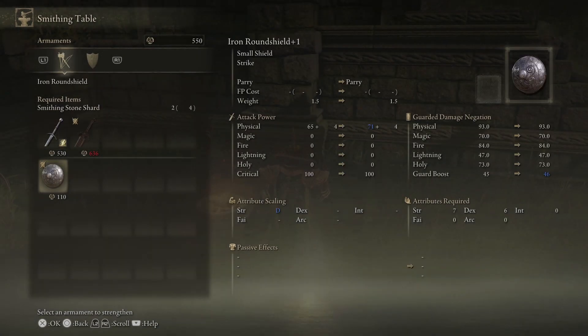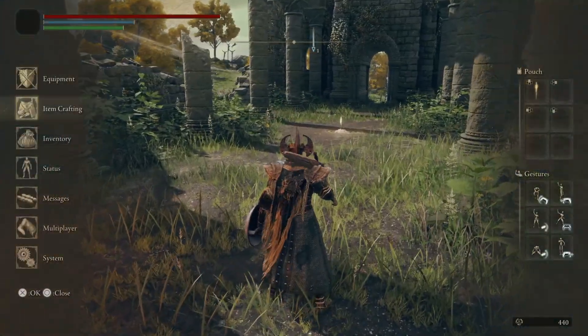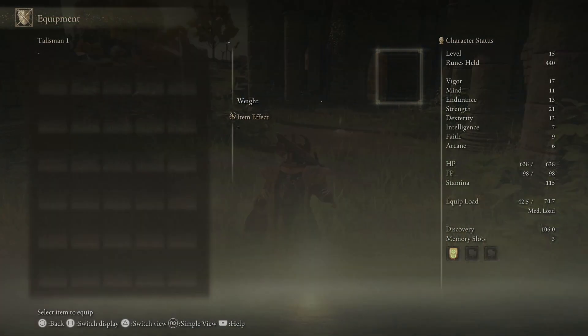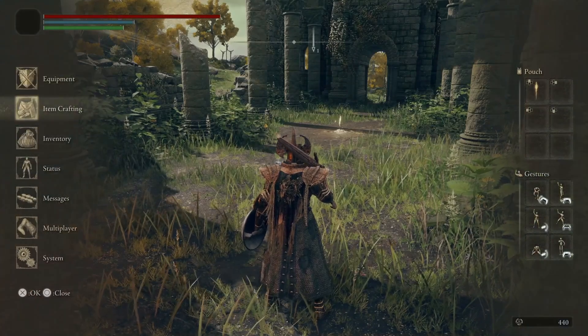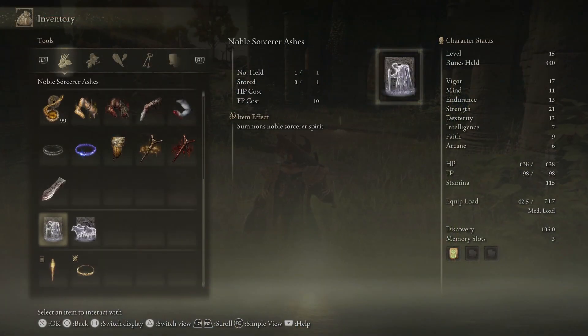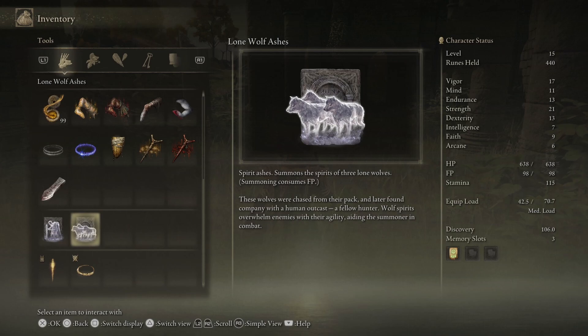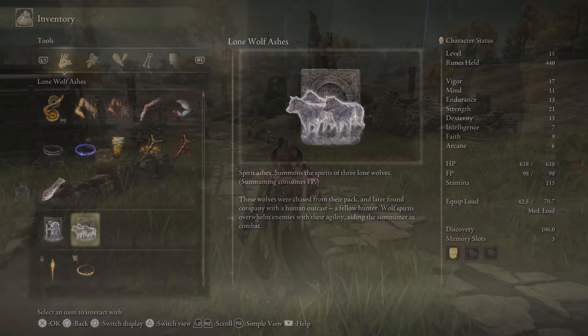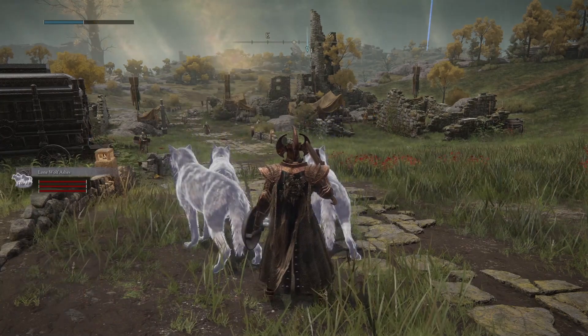Number thirty-two: runes can be used to not only purchase weapons but also to level up. Number thirty-three: weapons will have attribute scaling, so depending on your attributes like strength or dexterity a weapon could be stronger — you can find this out in the weapon details menu. Number thirty-four: as well as attribute scaling, some weapons have attribute requirements; for example, some weapons might require over 20 dexterity to use. Number thirty-five: there is a load mechanic in the form of equipment weight, which will affect your movement speed and evasive maneuverability, so don't over-encumber yourself.